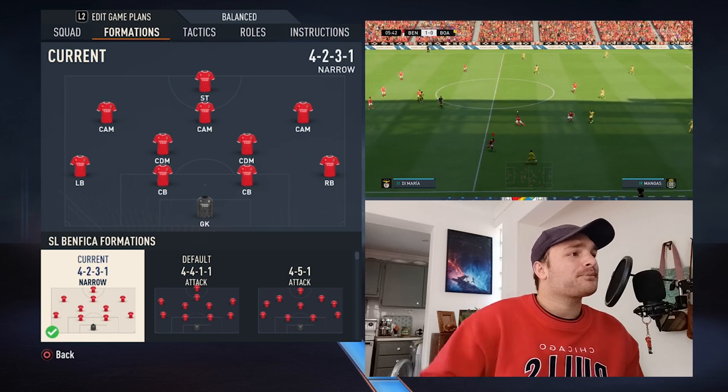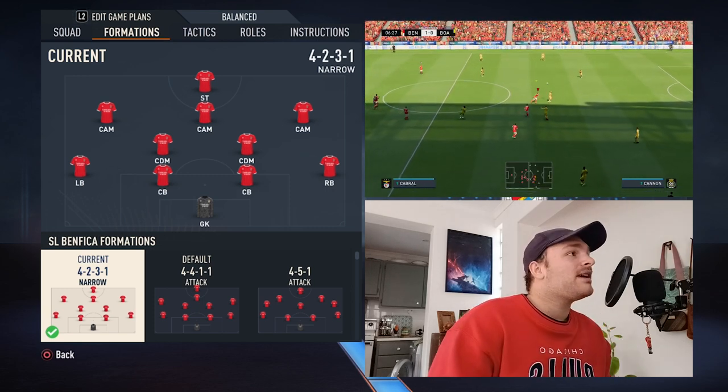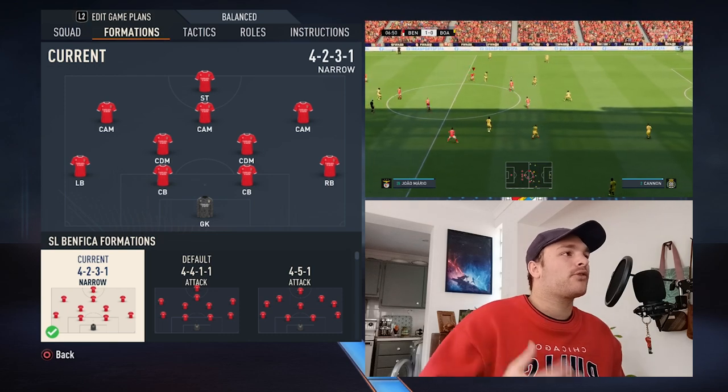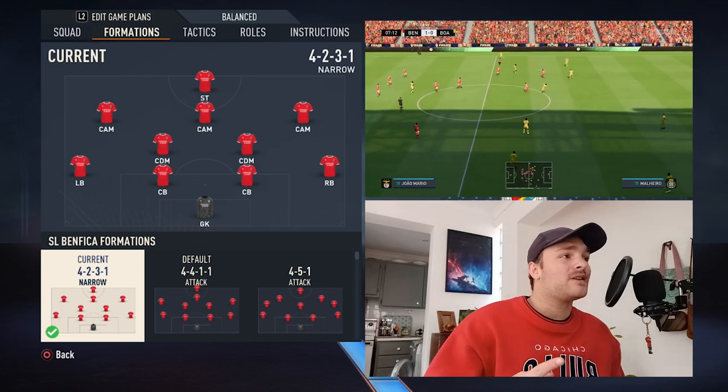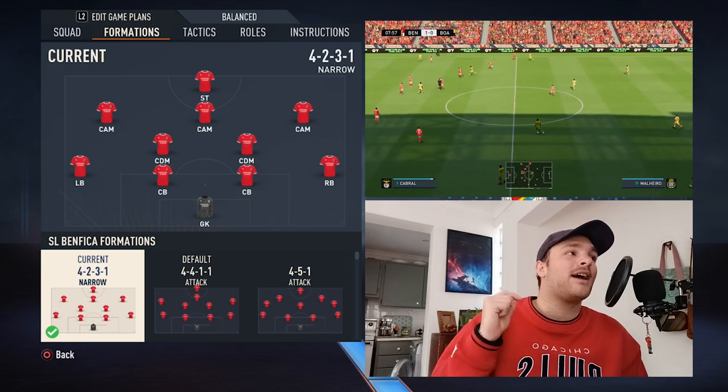As you can see right over here, we have got the current formation — it is set to a 4-2-3-1 narrow. Of course, you're playing with one goalkeeper, two centre-backs, two full-backs, two centre-defensive midfielders, three CAMs, and one striker.